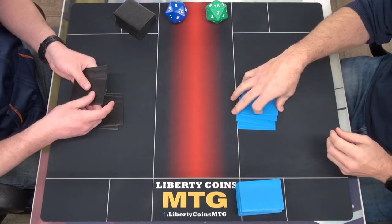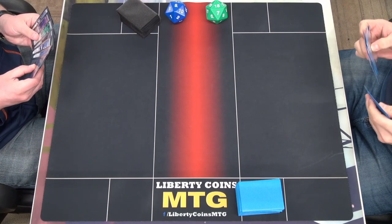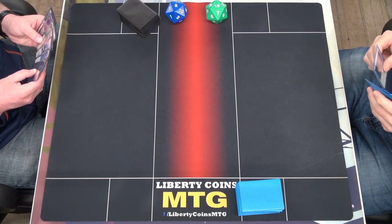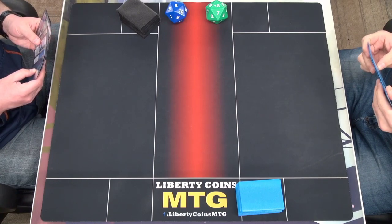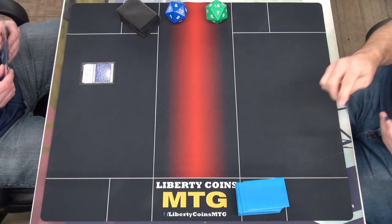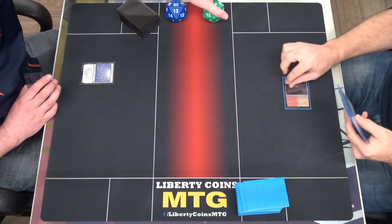I mean, it's a little awkward because it is a bunch of mana, but. I'm going to keep this. Upkeep. Let's go. Forced and pass. I guess we can start at 20 life. Yeah. I'll do that and pass.